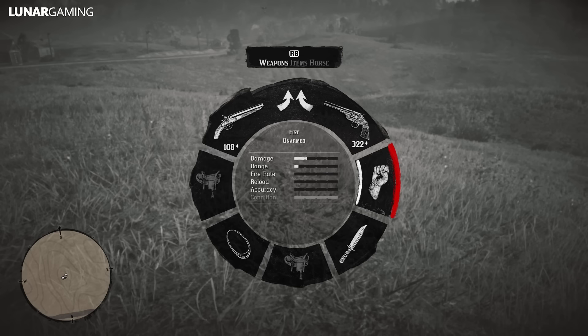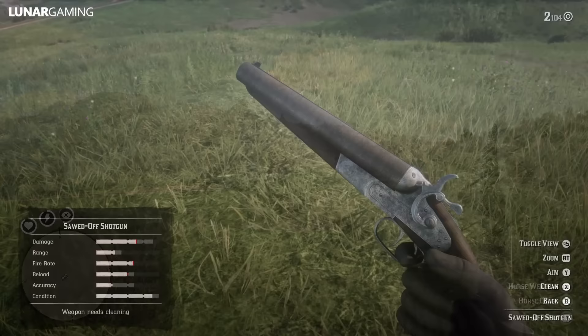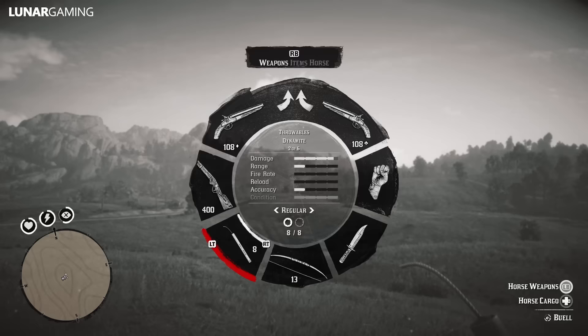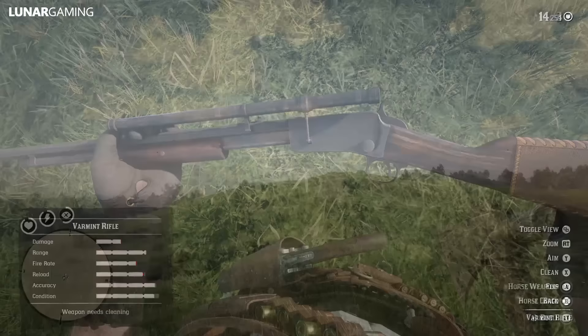There are 9 weapons available to collect in chapter 1, all available during the main story missions so they can't be missed. They are: unarmed (which counts as one of the weapons in your compendium), the Cattleman Revolver, Hunting Knife, Sawed-off Shotgun, Bow and Arrow, Carbine Repeater, Dynamite, Volcanic Pistol, Varmint Rifle, and the Springfield Rifle. By the final mission of chapter 1 you will have all of these; if not, they are available to purchase at the gunsmith. You should have 10 weapons unlocked including unarmed by the end of chapter 1.